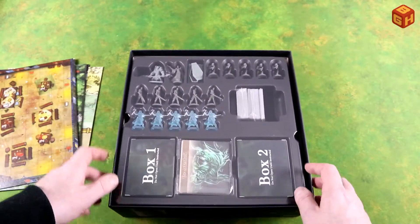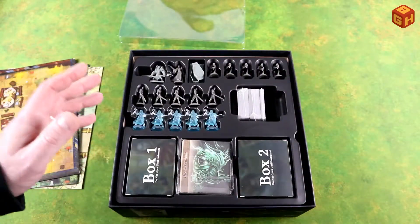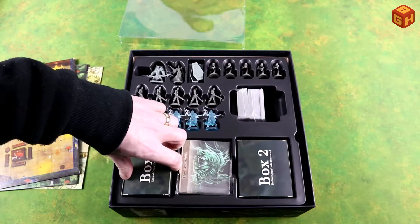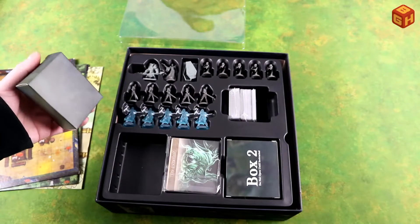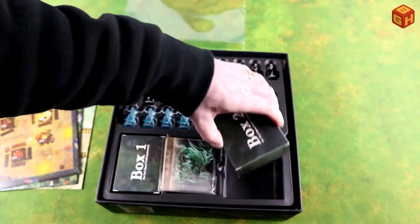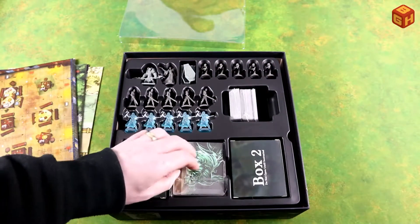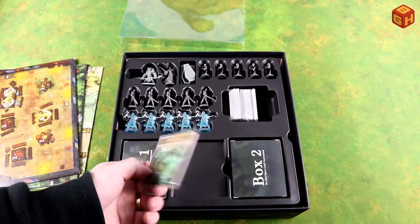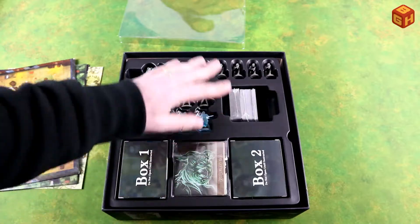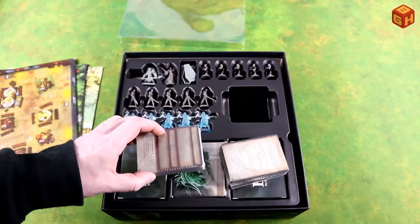And there is the tray with the minis and the cards. So let's take a look at that. These are the two secret boxes — do not open until instructed. So I won't. There's nothing underneath, but yes there will be something inside here — probably some cards, maybe a mini, who knows. Some more of these dividers to keep your cards organized. And the minis — I'll take a look at those in a bit. Let's take a look at the cards first.